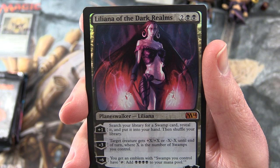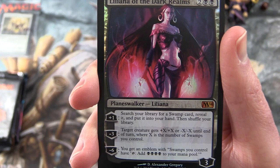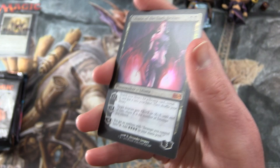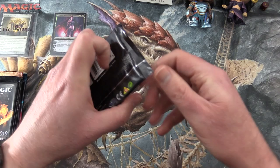Her plus one is: search your library for a Swamp card, reveal it, put it into your hand, and shuffle your library. Her minus three gives target creature plus X, plus X or minus X, minus X until end of turn, where X is the number of Swamps you control. And her minus six ultimate gives you an emblem where Swamps you control have tap, add four mana. Look at that incredible foiling. I'll leave a link in the corner so you can check out the playlist for this Chaos Mystery Boxes series themed on Liliana.